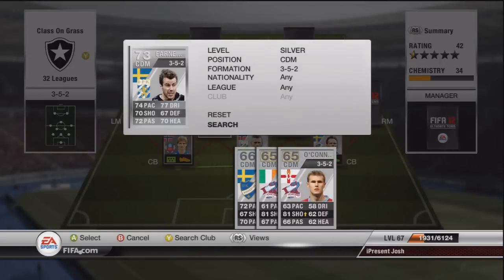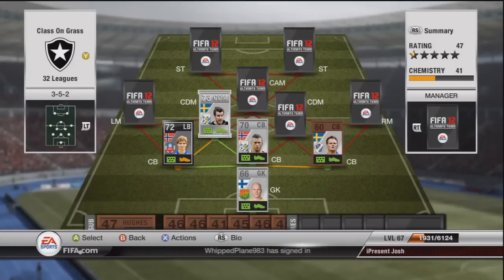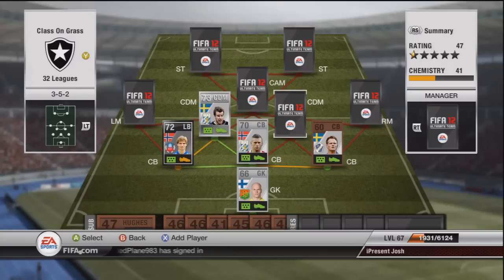The first player in the central defensive midfield region we have Fannerud. Very nice stats: 74 pace, 70 shooting, 72 passing, 77 dribbling, 67 defending and 70 heading. This guy is perfect for the central defensive role - he's got a crazy long shot and costs about 1200 coins, so keep an eye out for him.